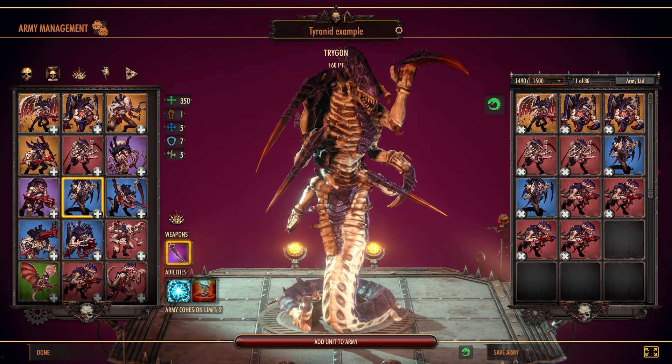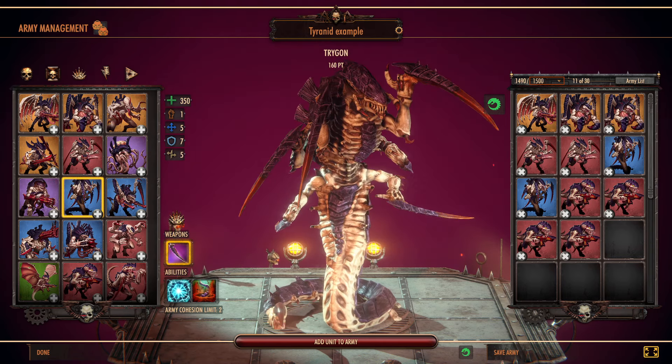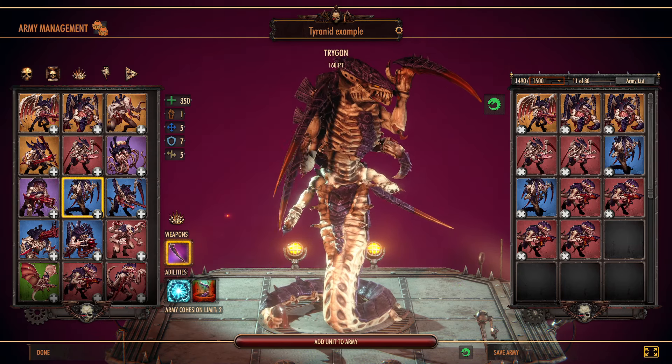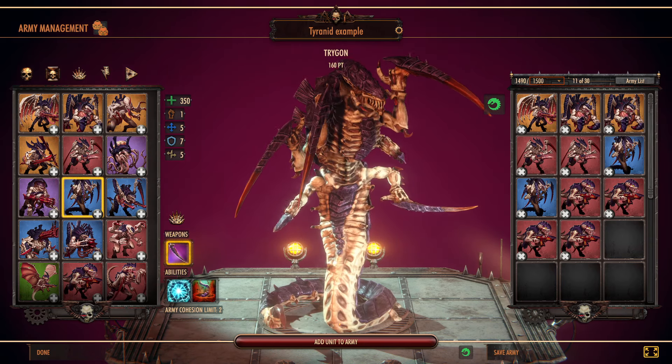We'll move on to the next unit here and it is the Termagon. This is actually one of my favorite Tyranid units. I tend to not always be able to use them the best, but I think they've got a very fun kind of mechanic to them.